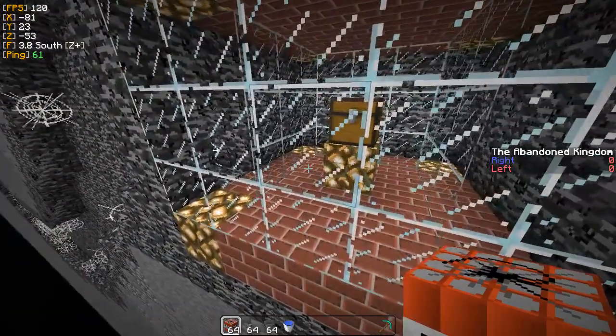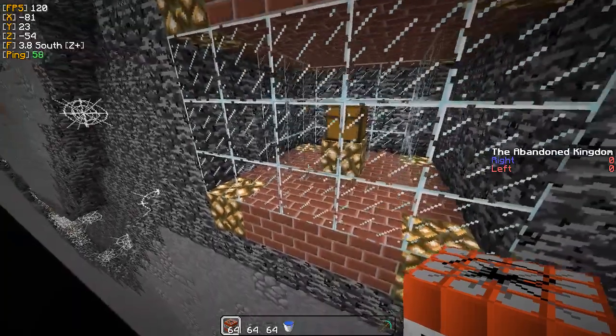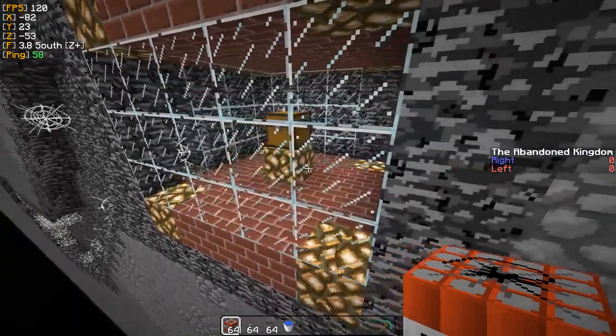That includes, for example, Beginner's Touch — both first wall and third wall. You can do it on Twisted, Desert second wall, and a bunch of other smaller maps.